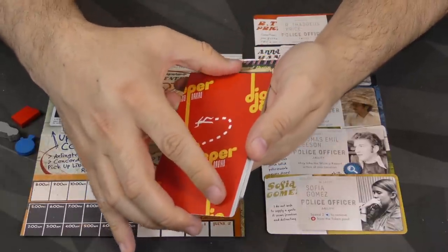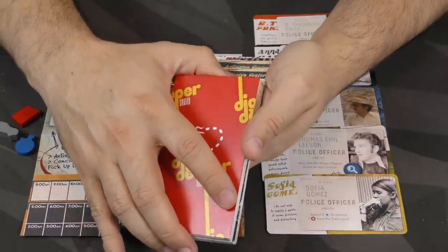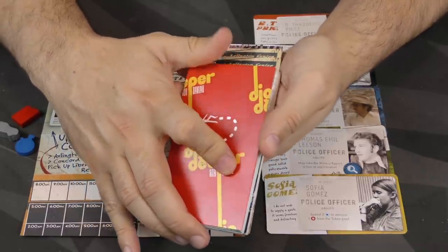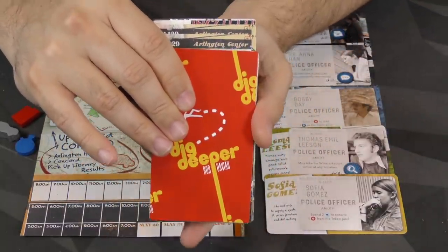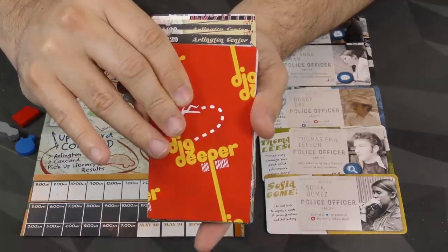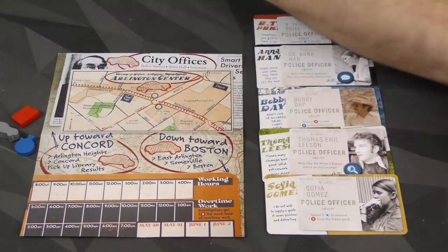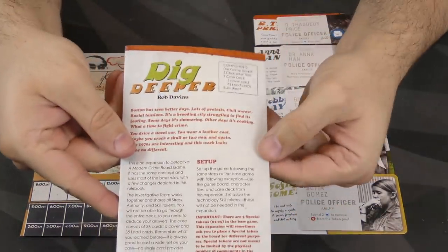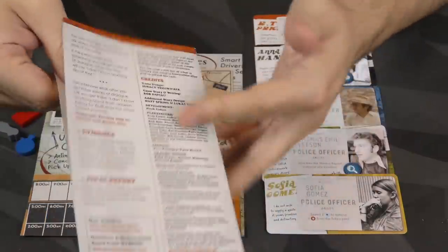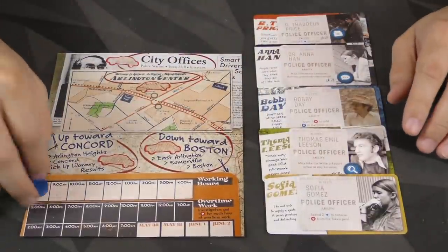They do some fun things with the font, where they'll have kind of — I'll show you just a little bit so you can see the font usage and stuff. They try to make it nice and thematic and period-appropriate with it. And then also in the rulebook, they sort of do a similar thing, where they have just the one leaflet here that tells you all of the rules.